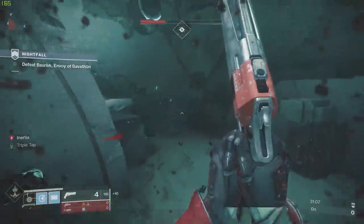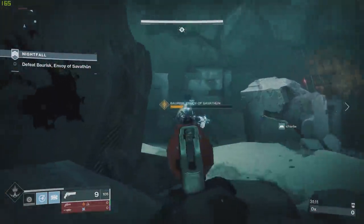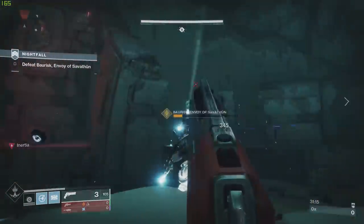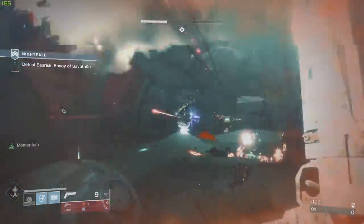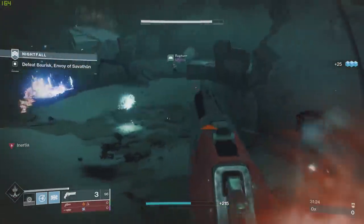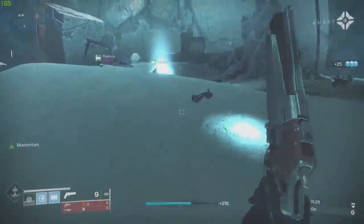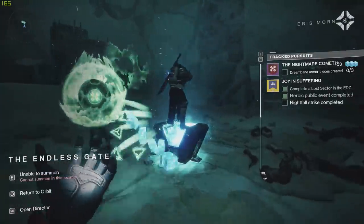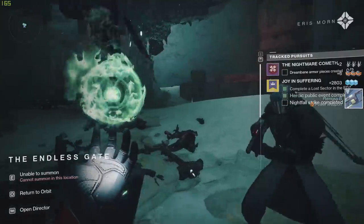All you need to do after that is complete a nightfall. I went into the nightfall strike playlist at 820 power recommended because I didn't want to waste a powerful drop while completing this quest line. If you are already past the 900 soft cap, you can go into the new nightfall mode — that'll knock out two birds with one stone, getting a powerful drop as well as completing this section of the Pain and Gain quest.